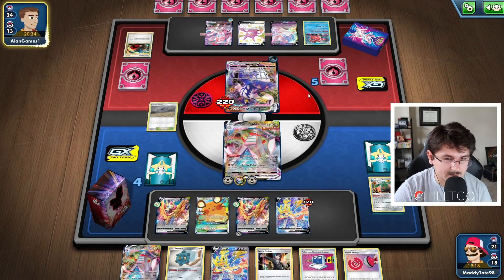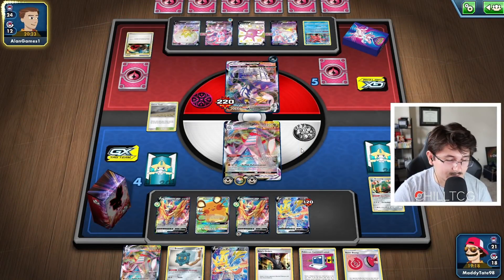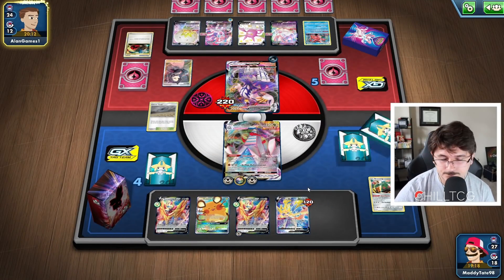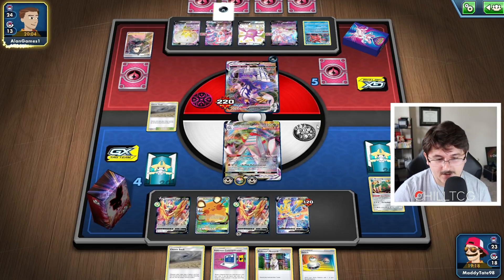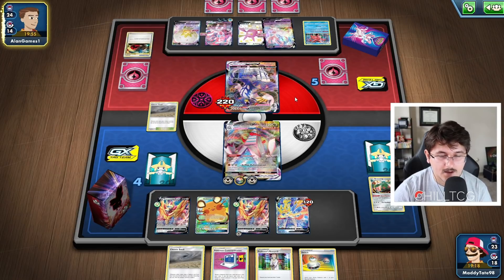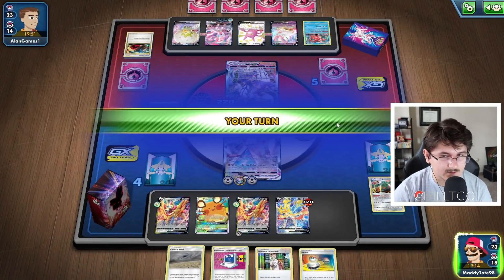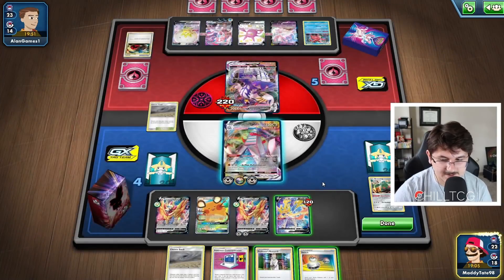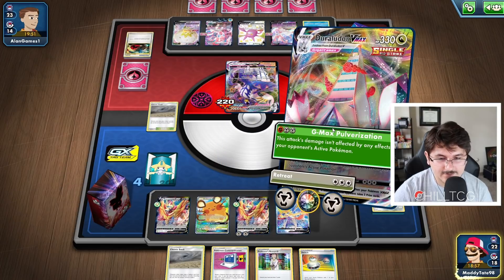He's going to Marnie us. I was a little scared of the defensive Boss — if he were to bring up one of these things, we would have had to find a way to switch out, which would have been pretty tough. We get Marnied into Switch and Research — a pretty good hand overall. I think we're pretty safe to just start hitting for 220 on whatever's in the active. The Sylveon can't touch us with the special energy. This Urshifu already has 220 damage on it, so he's going to go into the Sylveon. He's going to end on Dream Gift and grabs the Quick Ball. Interesting. Let's just keep attaching to the Zamazenta and now we could Research to try to find that last Boss in the deck.